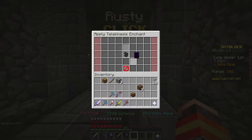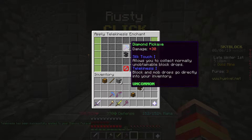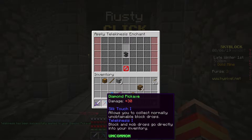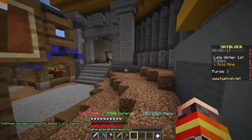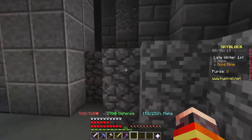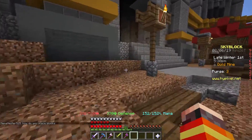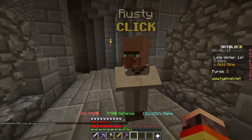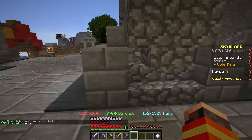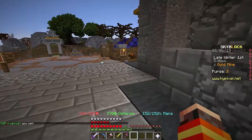Rusty will add the telekinesis enchantment to anything you have for the modest price of a hundred coins. I'm just going to put my diamond pickaxe in here, click this, and just like that you have the telekinesis enchantment. You want to make sure you get this on every possible thing you use — an axe, a pickaxe, your sword, your bow — everything. Telekinesis is now really cheap; telekinesis books used to sell for thousands of coins in the auction house, but now you can get it for just a hundred coins through this NPC.